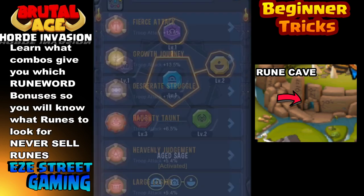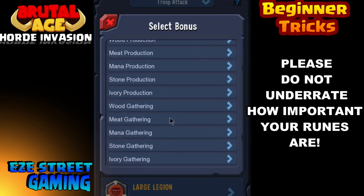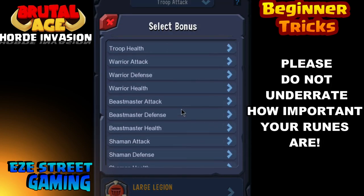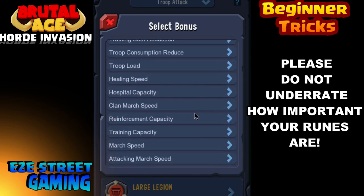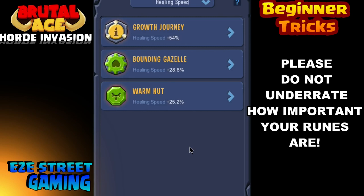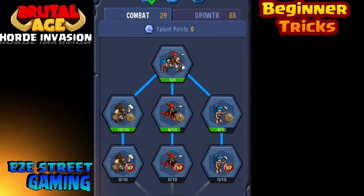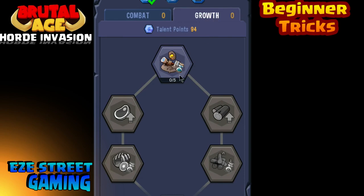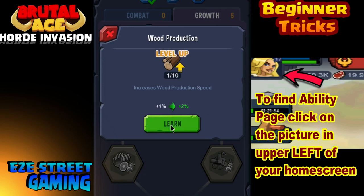Up in the upper left hand corner there's something called Recom. If you click on Recom it shows you all the different bonuses you can get. The ones you want to concentrate on are your research, your building upgrades, your training, and your collections. Figure out what runes give you the best bonuses for all of those, and at the beginning of each event — right before you upgrade a building — switch your runes to give yourself the best bonus for building. Right before you do research, switch your runes again to make sure you have the best bonus. Get in the habit of switching your runes around before you do any kind of upgrade, before you go farming, before you do anything.